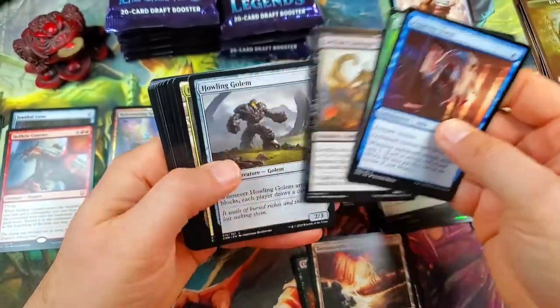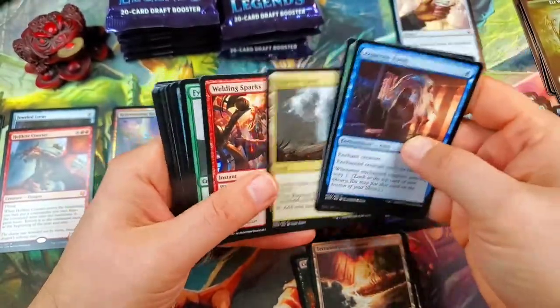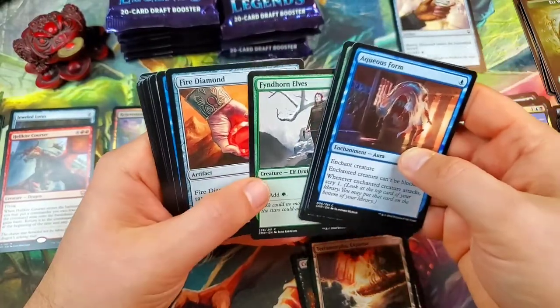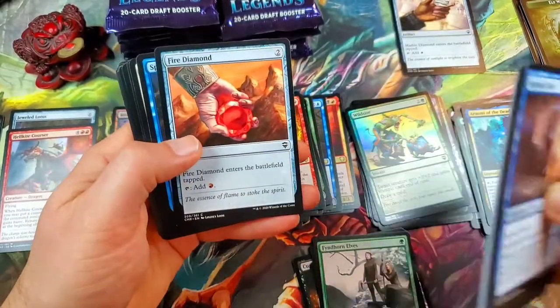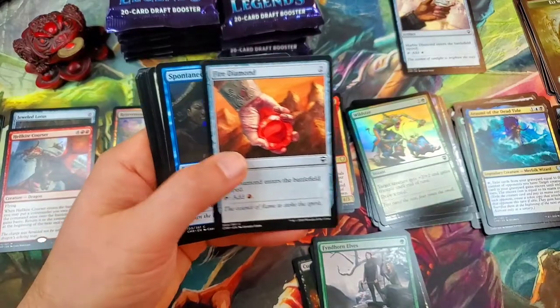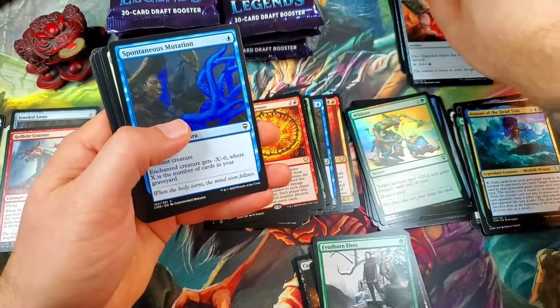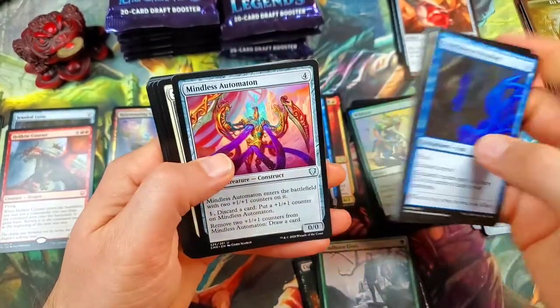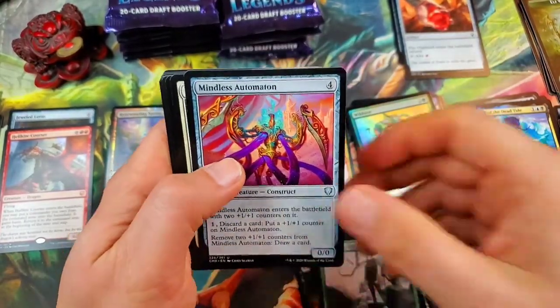There's a Fire Diamond and a Finthorn Elves. The Finthorn Elves I think are worth a buck. Fire Diamond — just because I'm looking for all the diamonds — and I'm only missing the Moss one now. Very cool. Mindless Automaton — wow, that's a colorful artifact card.